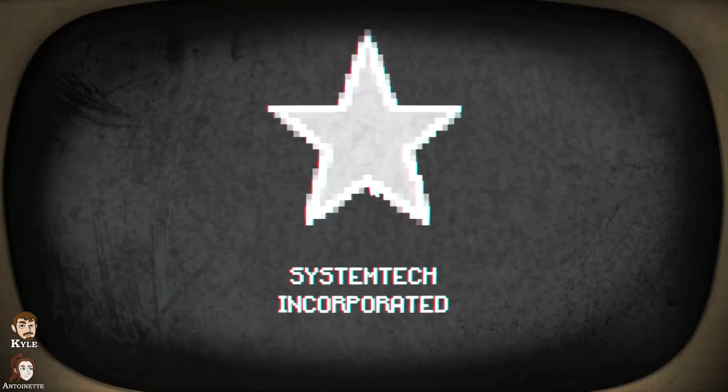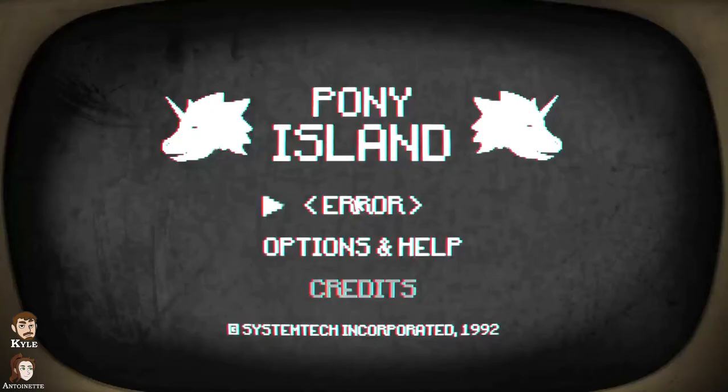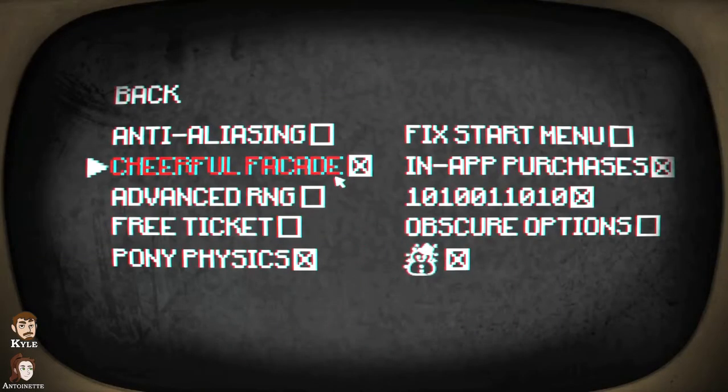Oh gee, I hope all the graphics are like that. So it took us a solid 10 minutes to get set up here. I think we were just on a start/options/credits screen and now we're back on a start/options/credits screen. I hope this game is just a series of start/options/credit screens and nothing else. Error, cheerful facade — none of that, get rid of that. Obscure options — I want pony physics. No, I can do without physics. What about the snowman? He's like being shot. Nope, it makes noise — can't do that. Makes Atari noises. Advanced RNG — no choice.